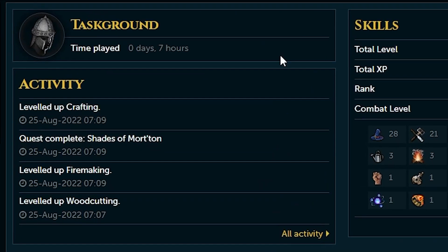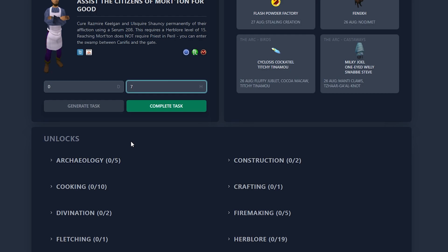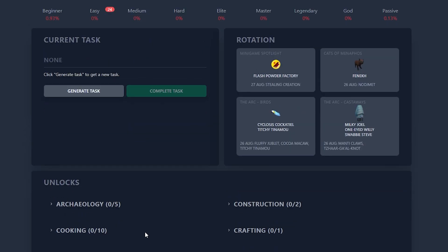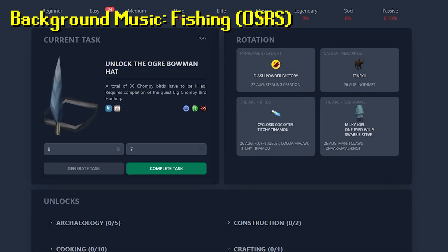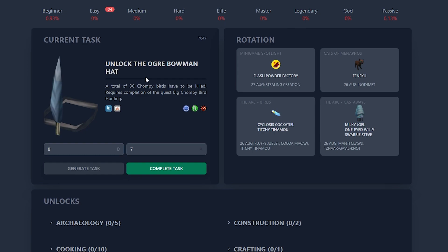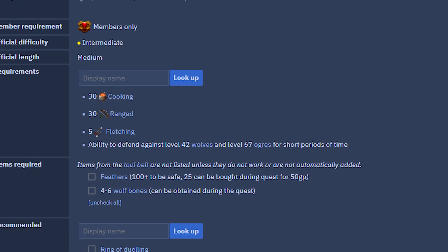Let's mark this task as completed. I'm also going to mark down how long this task took me — it's not a perfect system since it just goes by playtime on RuneMetrics. Our next task is unlock the Ogre Bowman Hat. A total of 30 chompy birds have to be killed, and it requires completion of Big Chompy Bird Hunting. We need 30 cooking, 30 ranged, and 5 fletching. Yikes.